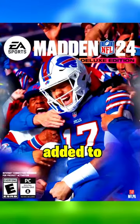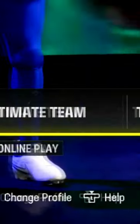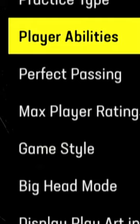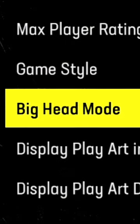Did you know there was a secret game mode added to Madden 24? You can start by going into the training camp tab via the main menu. Now click on team practice, and in the practice settings, if you scroll all the way down, you'll see big head mode.